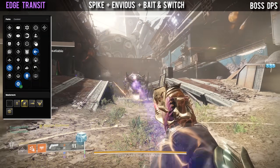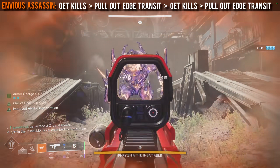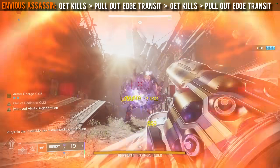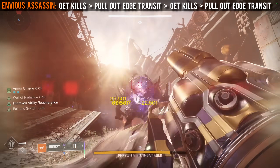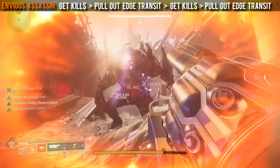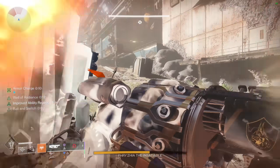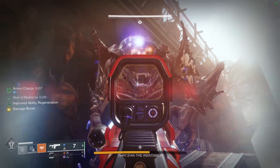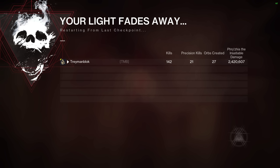which later you can switch to boss spec when you're about to damage the boss. In order to properly overflow the mag with MVS Assassin, you need to get kills with other weapons, then pull out Edge Transit — that way it resets MVS Assassin so it can further overflow the mag up to triple its capacity. Having 21 shots in the mag is great because you can fire those shots in 10 seconds, meaning you will only have to proc Bait and Switch once.